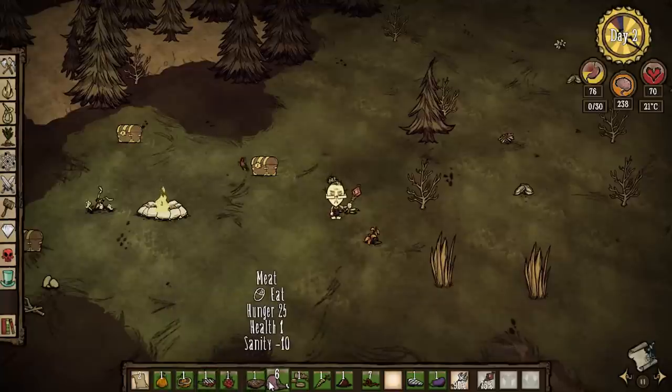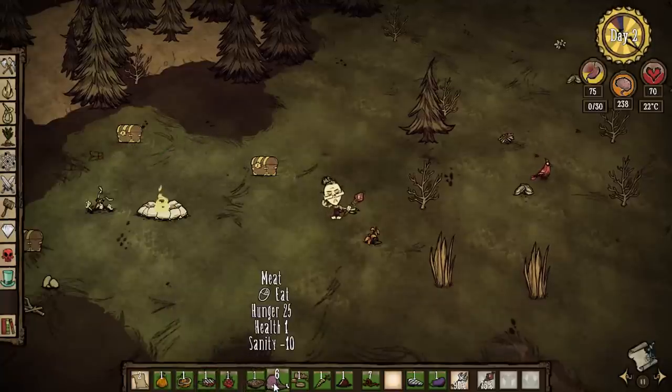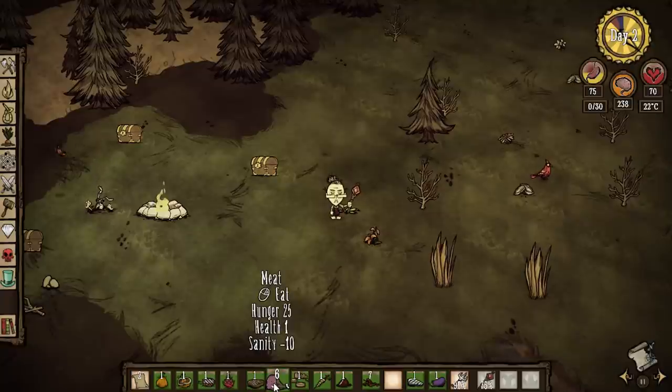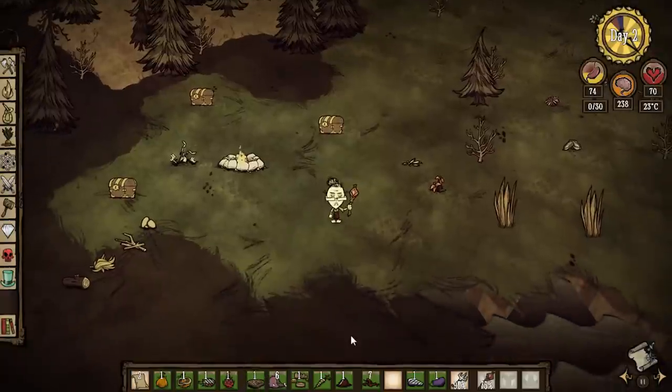The same goes for meat. When it's raw you get big meat: 25 hunger and one health but minus 10 sanity. When it's cooked, the bad sanity effects go away. Really cool mod with lots of options.